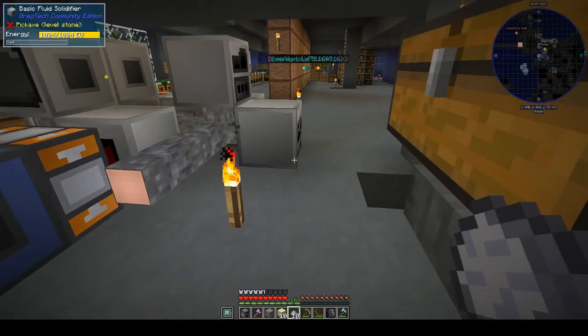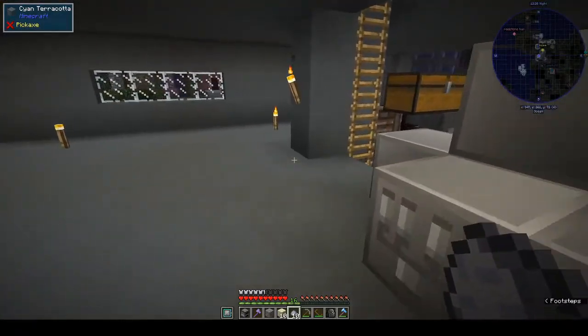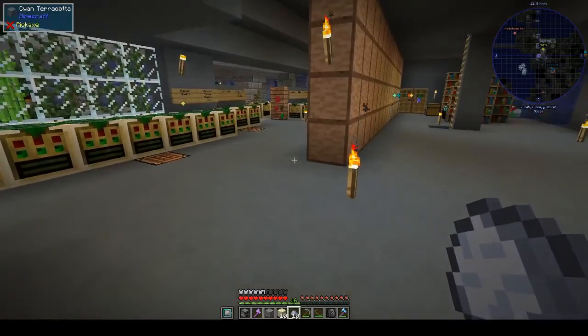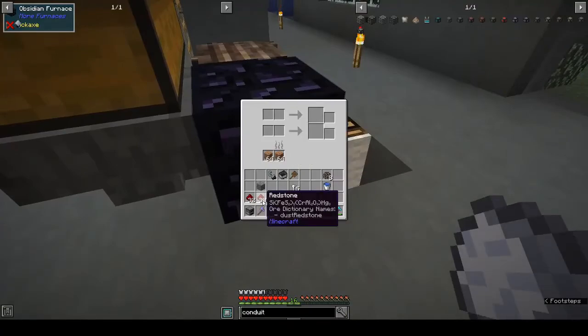We need two wires. Can we put this in the alloy smelter? You need two, so if we put two redstone and two iron dust... No, it's not alloy-smeltable. All right, it was worth a try. So - conductive iron dust - we put this back in the furnace and melt those.